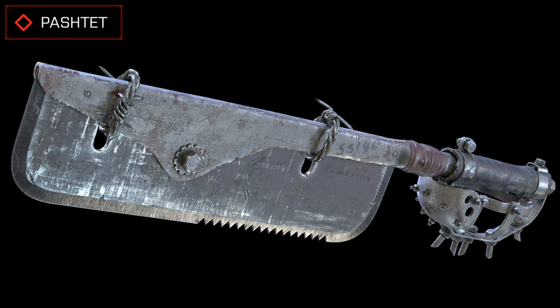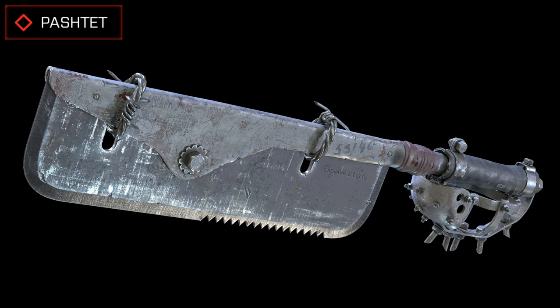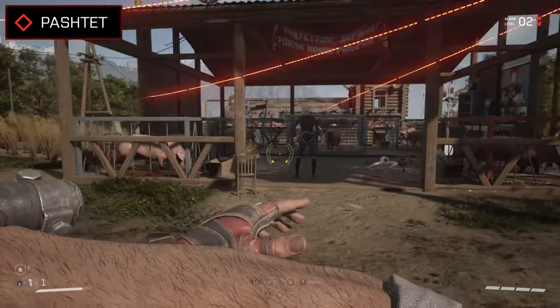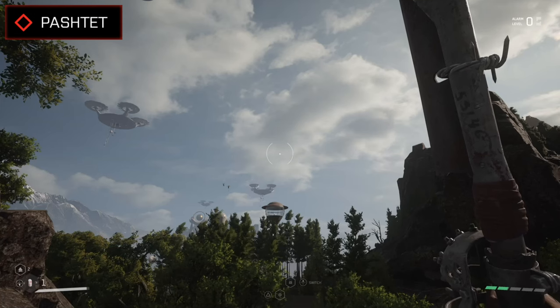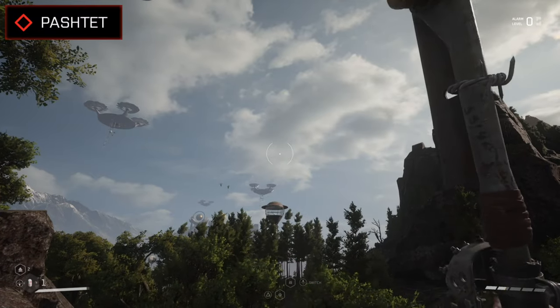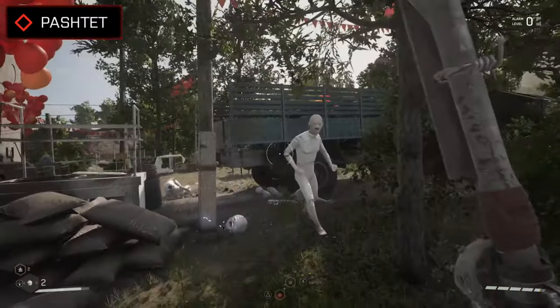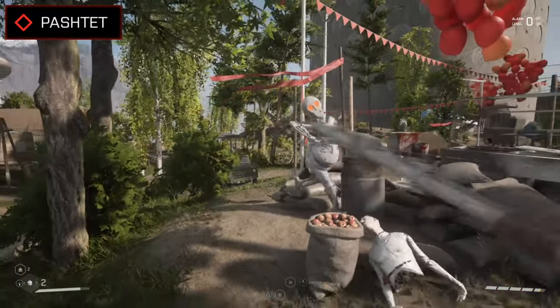A reflex blade can be swapped in via the upgrade section, giving the Pashtet slightly more power per swing. As for special attacks, you can perform the same splitting blow as the Fox - charging up a horizontal slice - or opt for the much more unique magnetic field generator, which fires the blade out in front of you, spinning around and shredding up nearby enemies, giving you a bit more range and destructive power at the expense of some of your energy.